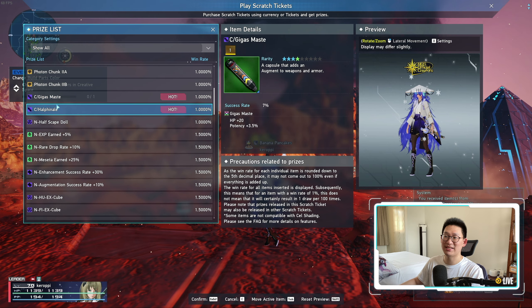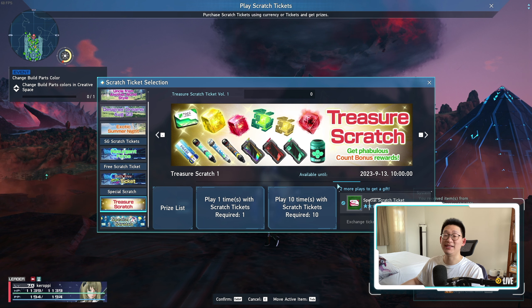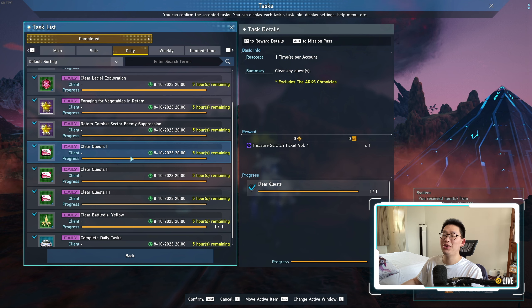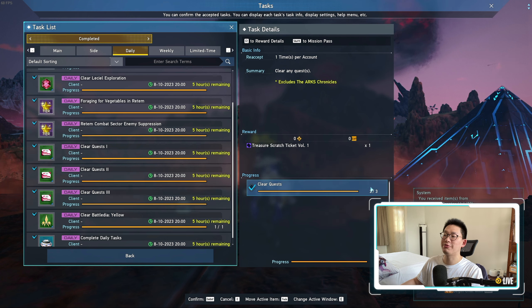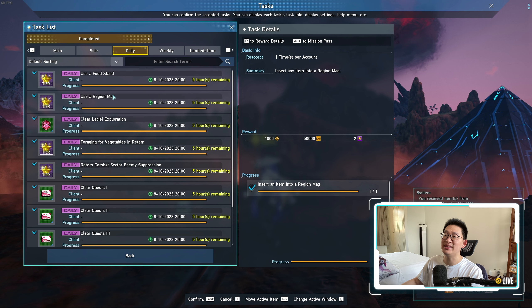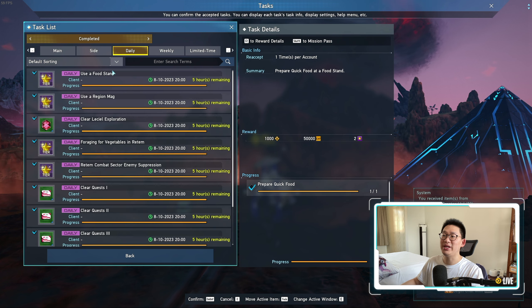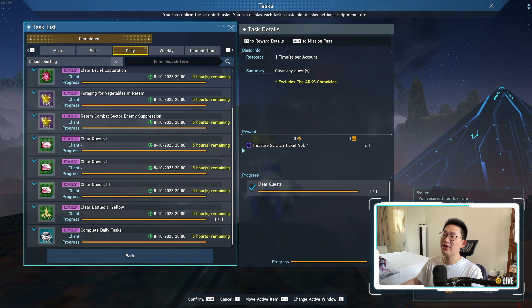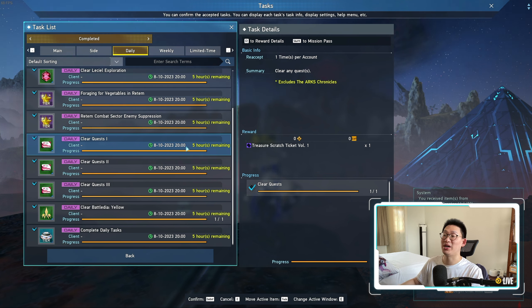We need to address how to obtain these tickets — is it like an AC scratch where we spend money? No, this is a fully free-to-play way to get tickets. All you need to do is play the game. The first method is simply completing your dailies. Clear 3 quests — they can be any type: side quests, weeklies, limited time quests, dailies, or Leah May's quests. As long as you complete 3 of them, you get 3 Treasure Scratch tickets every single day. Your dailies are 5 tasks by themselves, so you'll automatically clear all 3 quests and get 3 tickets.